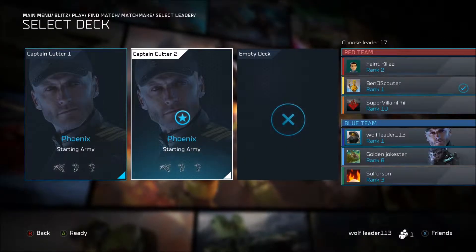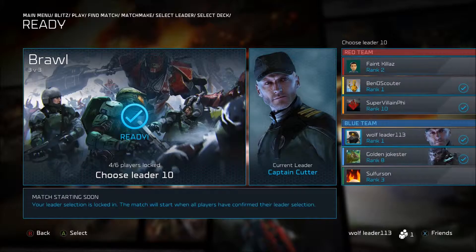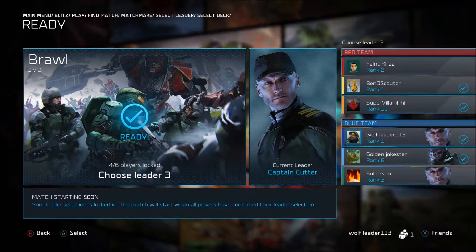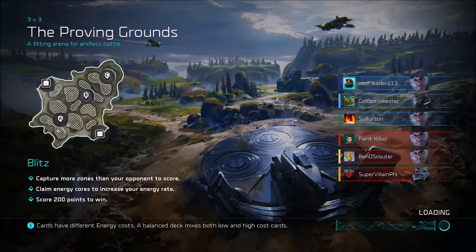Go ahead and select Captain Cutter, go ahead and use that deck. I honestly like it. I really hope that my team actually does something because I just tried doing a match a second ago and my partner literally did not do a damn thing — he just sat there and died. So hopefully now that I have two partners, at least one of them will do something.